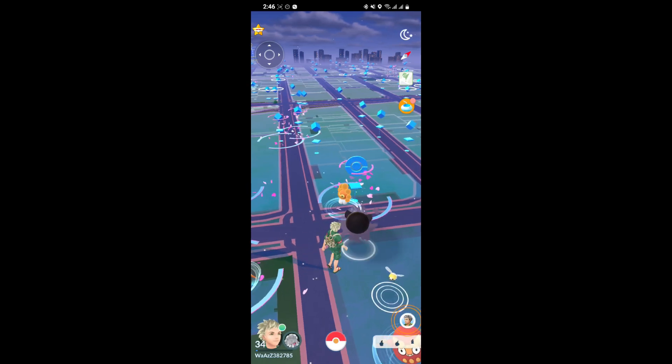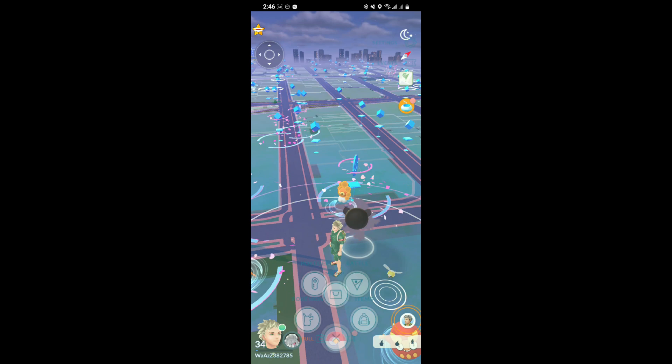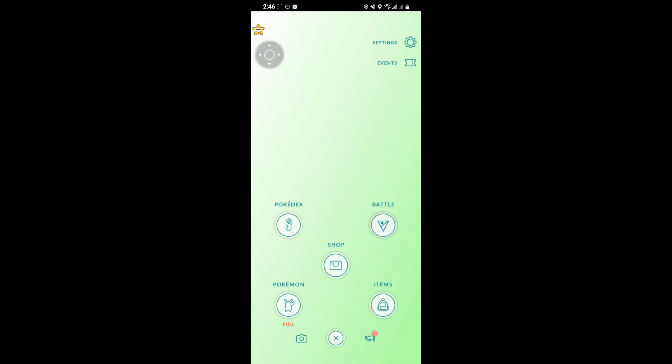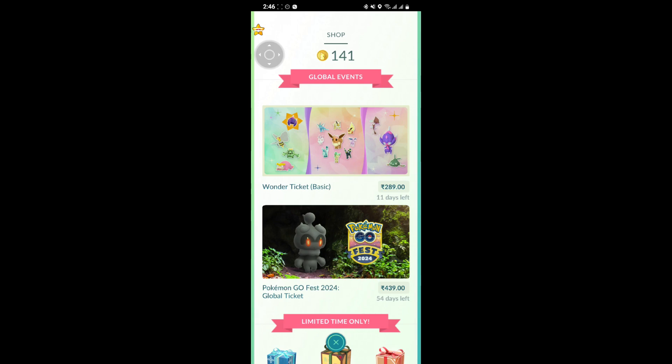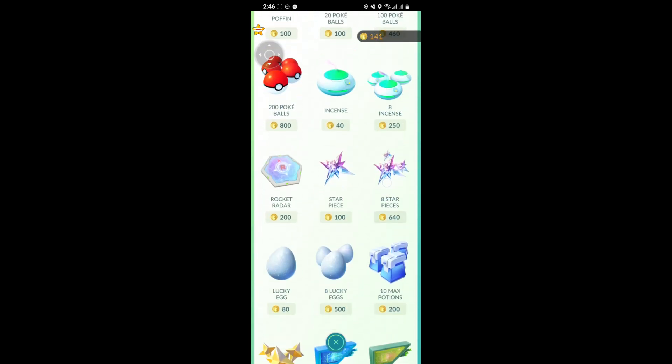First, just open your game and as you open the game, look at the bottom middle where you can see the Pokéball sign. Just press it to see the options on your screen. As you click on the Pokéball sign you can see the options — go for the Shop.